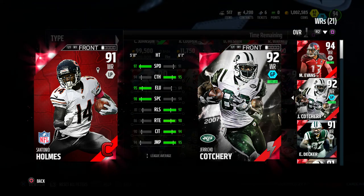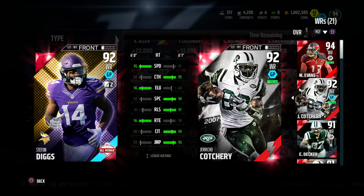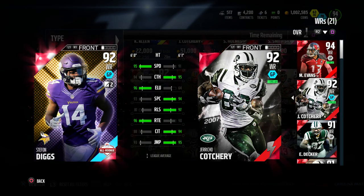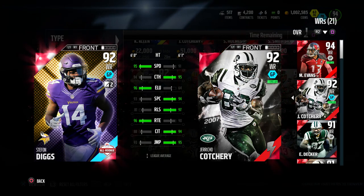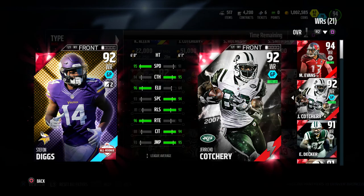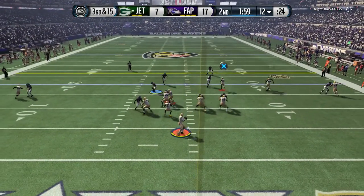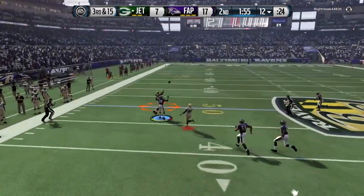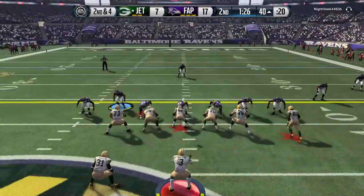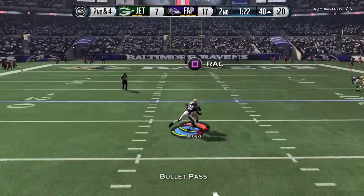Going against Satonia Holmes, one of the player reviews I did previously — absolutely love that card — he isn't as fast, but like I said, the bottom four attributes he consistently wins. Going against Stefon Diggs, did a player review on him as well. He does win in route running but the bottom four he's always consistently winning, because he's one of the stronger wide receivers — 77 strength.